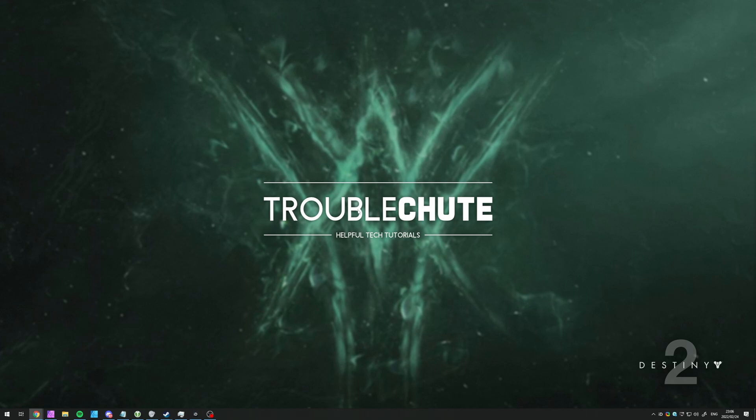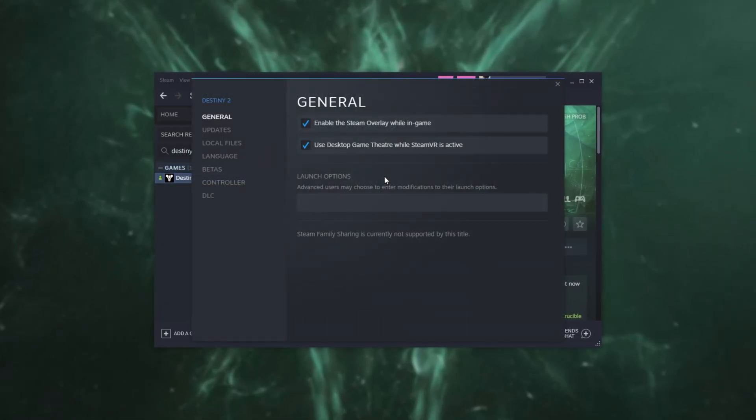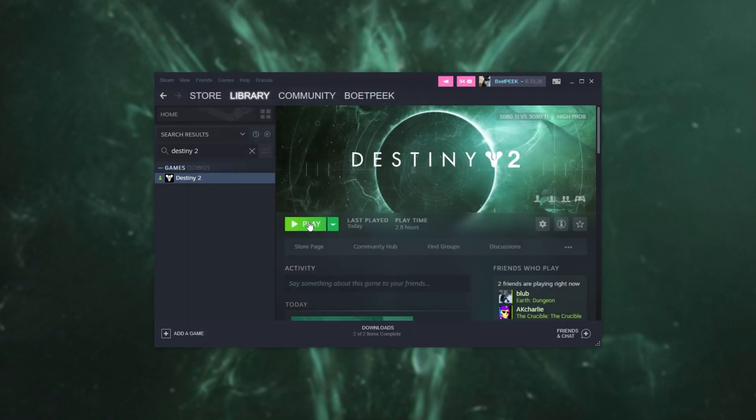With that out of the way, let's get into more game-specific options and launch up the game itself. Quickly, before launching, inside Steam right-click Destiny 2, click Properties, and in the General tab you'll find Launch Options. Inside, type '-use_all_cores' — this tells the game to use every core available on your computer instead of limiting itself to just a few. This way you can instantly gain a couple of FPS, especially if you have a CPU with lots of cores. A lot of Destiny players don't even know about this option. Then click Close and fire up the actual game.